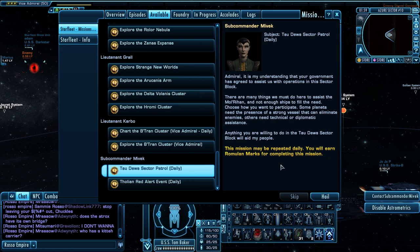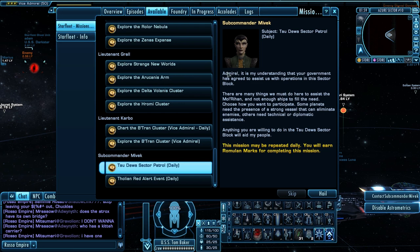Hit the Hail button, then Available, and all the way at the bottom is Sub Commander Mavec. Under that you have two dailies. You can only access this daily in the Tau Dewa Sector — you have the Tau Dewa Sector Patrol, which is what I'm talking about, and the Tholian Red Alert, which is something different. I'm pretty sure the Tholian Red Alert does not get you Romulan marks, but the Tau Dewa Sector Patrol is what gets you the Romulan marks.